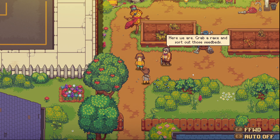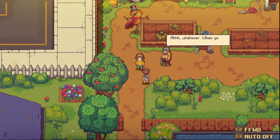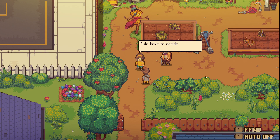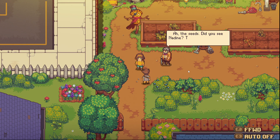Grandpa instructs the kids to grab a rake and sort out the seed beds. Once the place is straightened out, they can run around and play. He receives a package - someone named Nadine sent it - and tells the kids to go do some work.